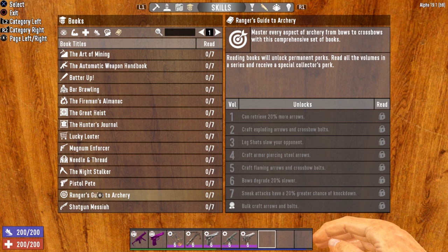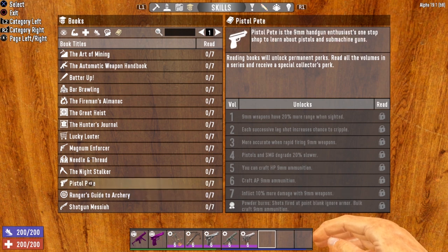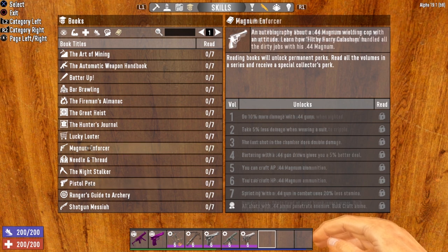There are also book series that govern the weapons important to a stealth build. For instance, Ranger's Guide to Archery for your bows and crossbows, Pistol Pete for your pistol and submachine guns, and Magnum Enforcer for the Desert Vulture. You'll definitely want to be on the lookout for these skill books as well.